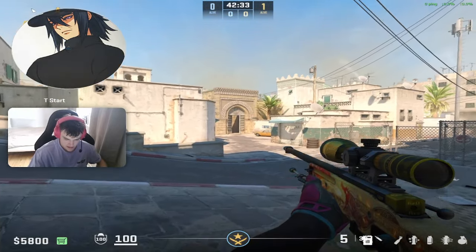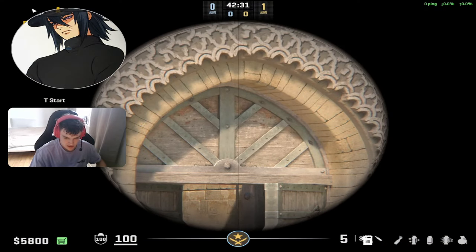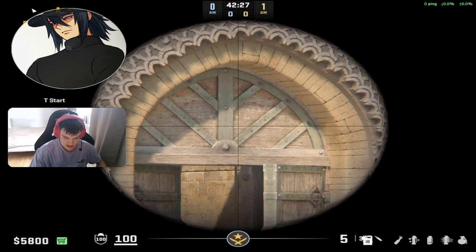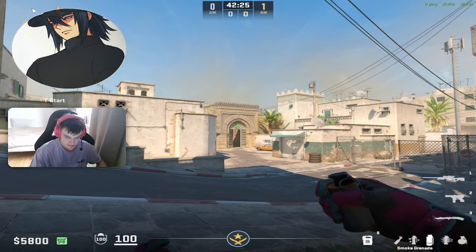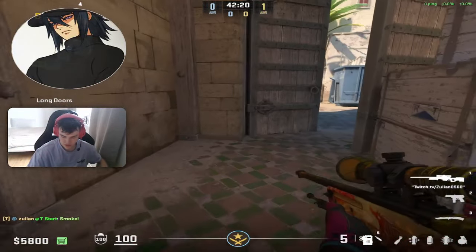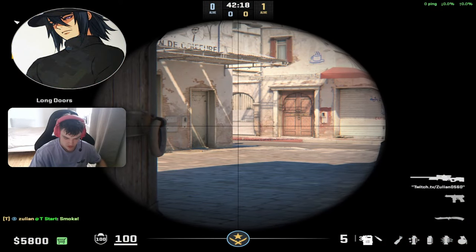So the first one is where you stand in this corner right here. You aim in between these right here and then just a bit above this line right here. So you aim right here and then you just jump throw like this. You do not need the orb to do the lineup — I just showed it so it's easy for you to see.